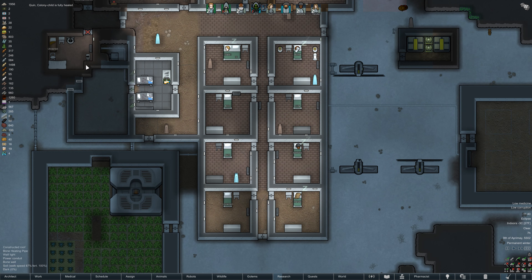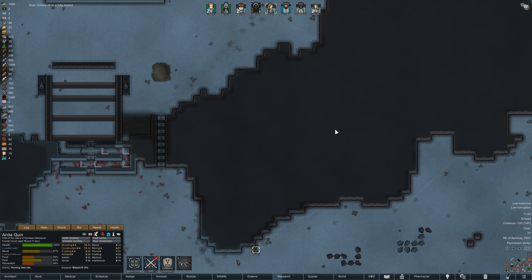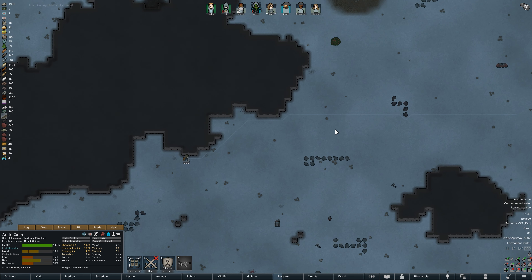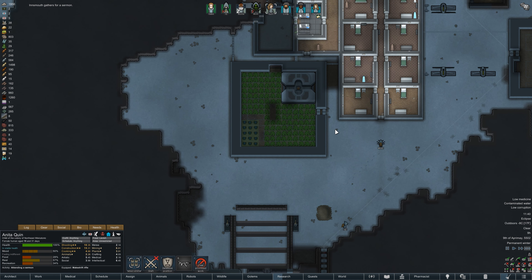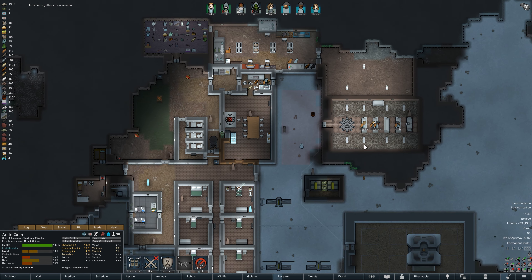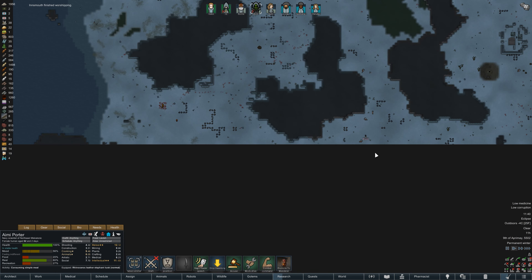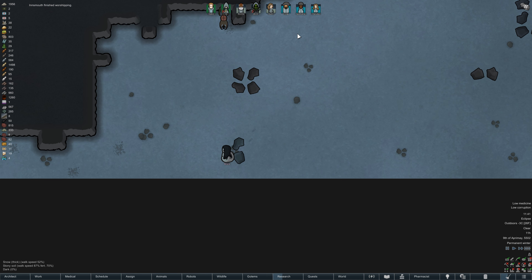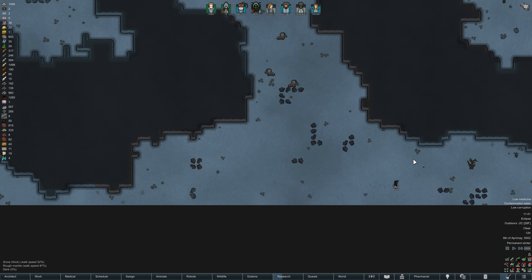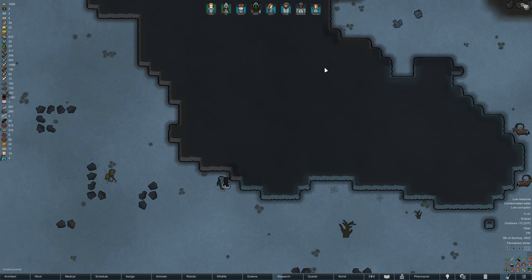Quinn has now fully healed from her injuries, which is absolutely fantastic — no infection or sepsis to worry about. As we know, sepsis has been a problem for the colony; we lost Izzy to a bout of sepsis. With our latest sermon completed, we'll send Amy down to attempt to arrest Bruce. There's a 100% chance of success.